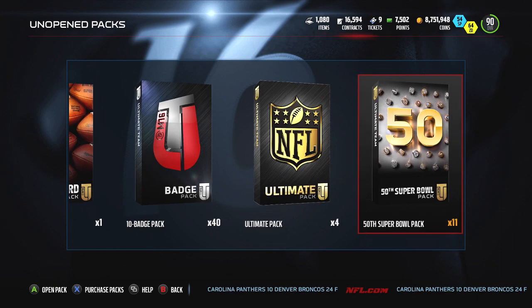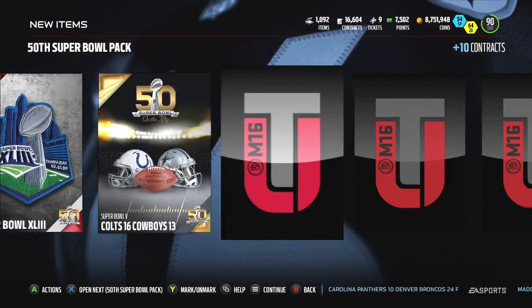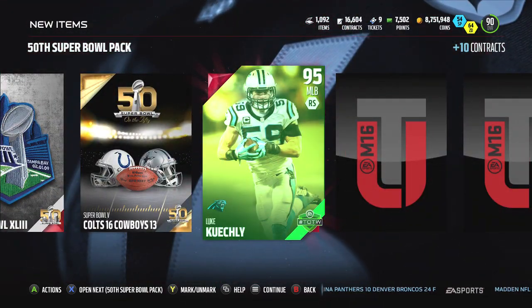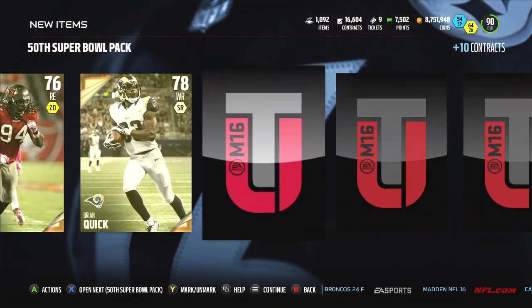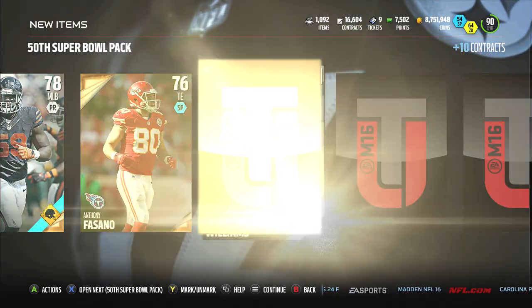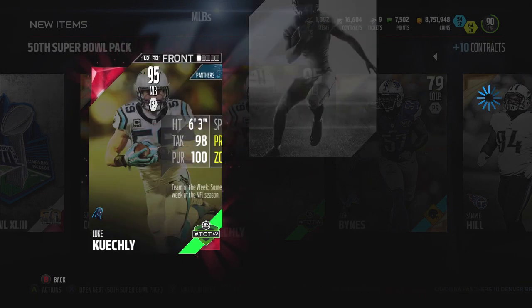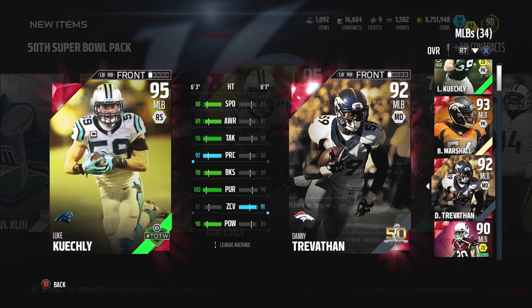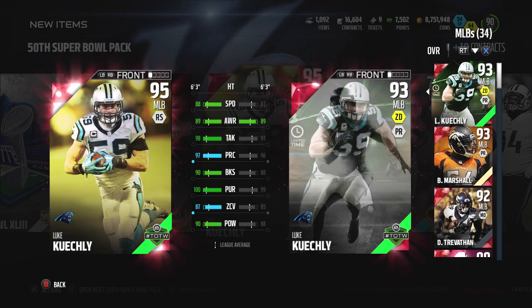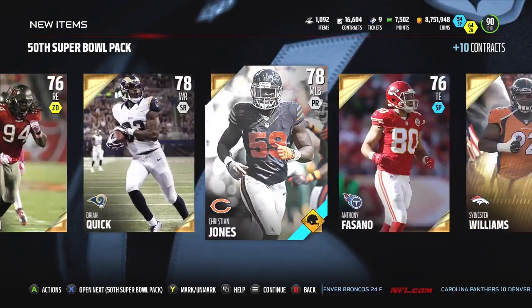Vernon Davis is someone we can use specifically for the all-Broncos team, which I'm going to create by end of the week once the Football Outsider cards come out. We'll also create an all-Panthers team. And this 95 Geekly — what a pull right there! That Geekly is easily going for about 350,000 coins. I'll probably sell him and keep the 93 Geekly, to be honest, because the stats are pretty similar and I'd rather have that Zone Defense chemistry.